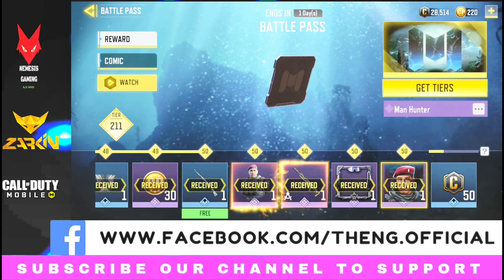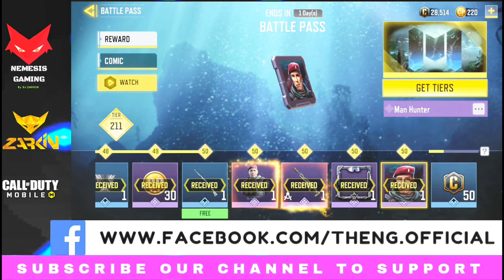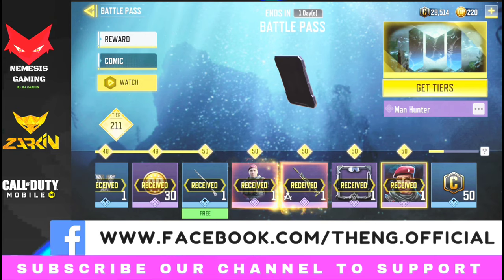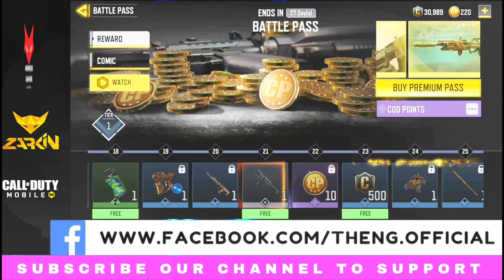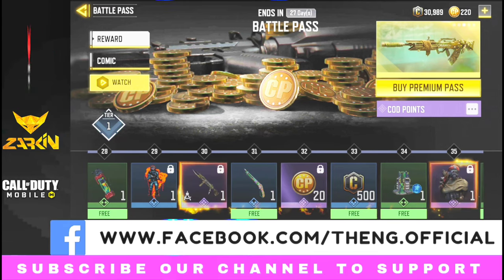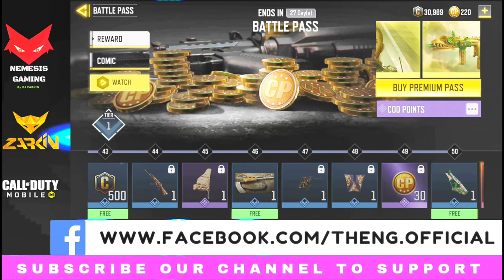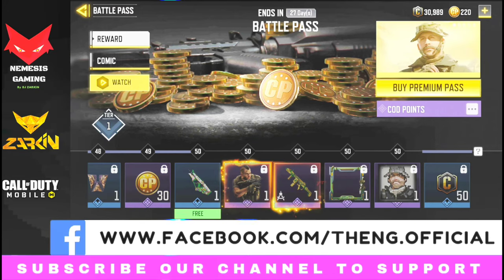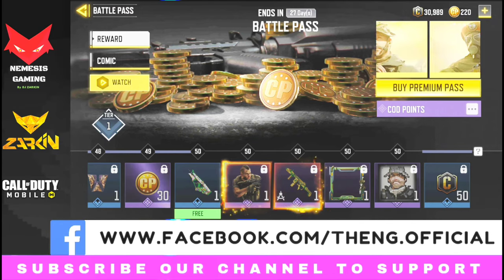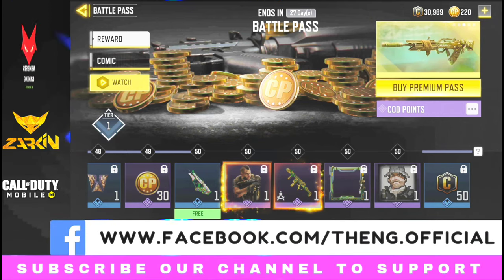As you can see, there are 50 tiers which we have to cross through the Battle Pass from day 1 to day 30. The Battle Pass is valid for 30 days, and you have to minimum cross 50 tiers. It will cost you 220 CPs. You have to pay that amount to activate it; otherwise you can't unlock it. Those who are beginners can easily cross that too — there is no problem with that.